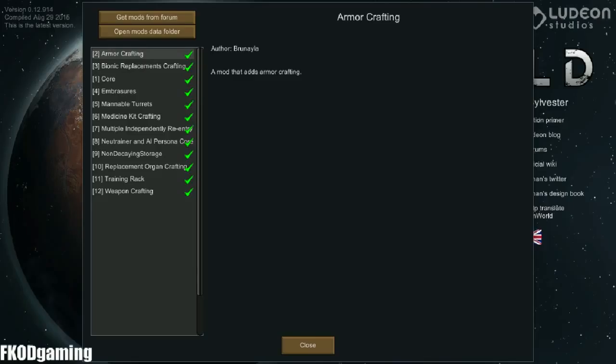Multiple independently re... I don't know what that is. Oh, artillery. Okay. Neurotrainer, non-decaying storage, replacement organs, training rack, and weapon crafting. Hopefully I will survive long enough to get into most of these.